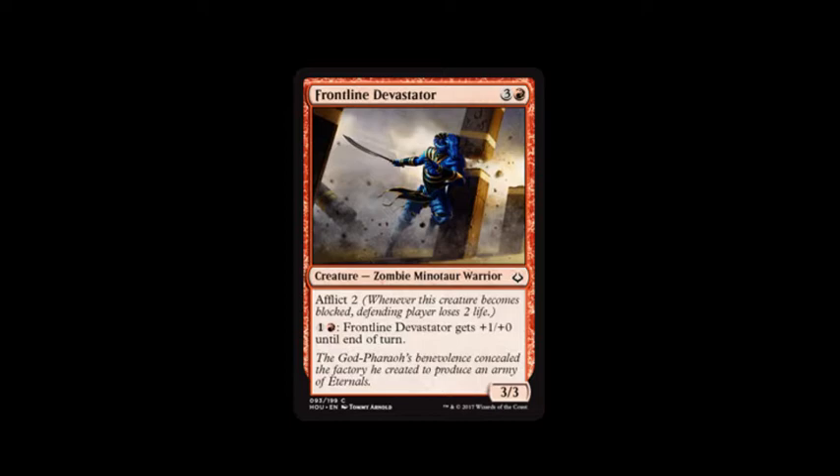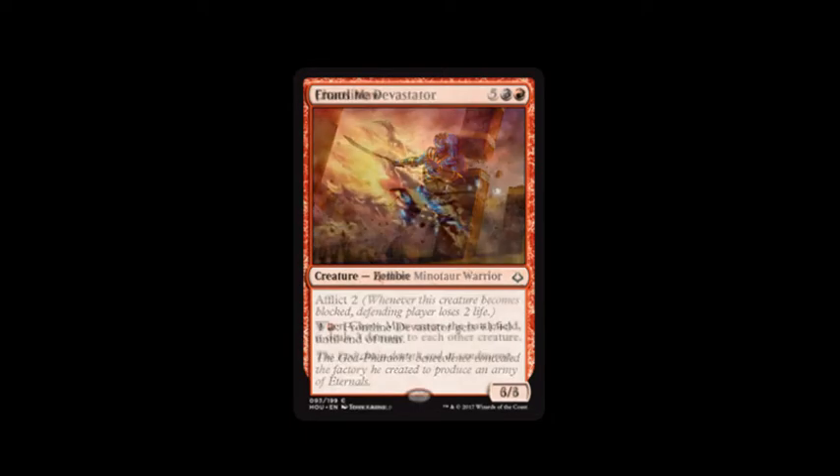Frontline Devastator is our next card, and it costs mountain and three. It has Afflict two, which means if it's blocked, the defending player loses two life. You can pay mountain and one to give it plus one, plus zero until end of turn, and it's a three, three. I love Afflict so much you don't even know.